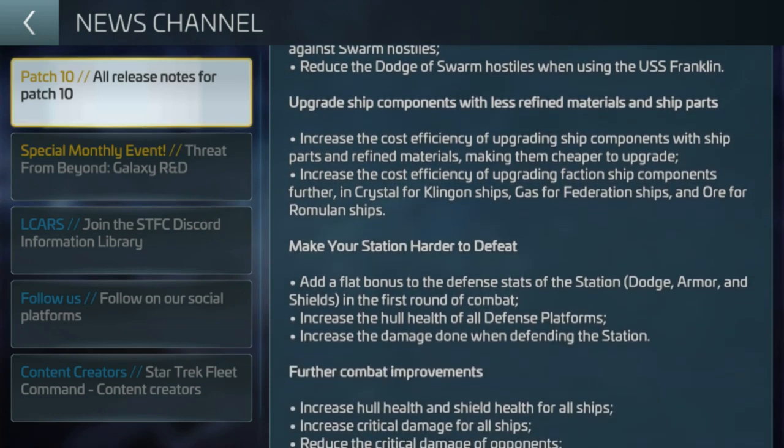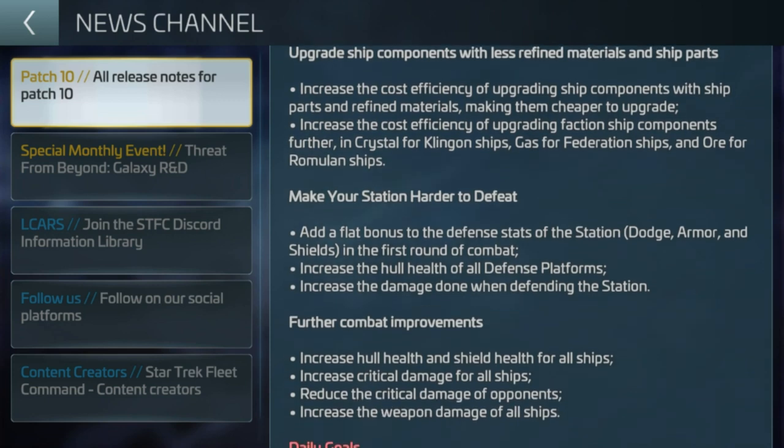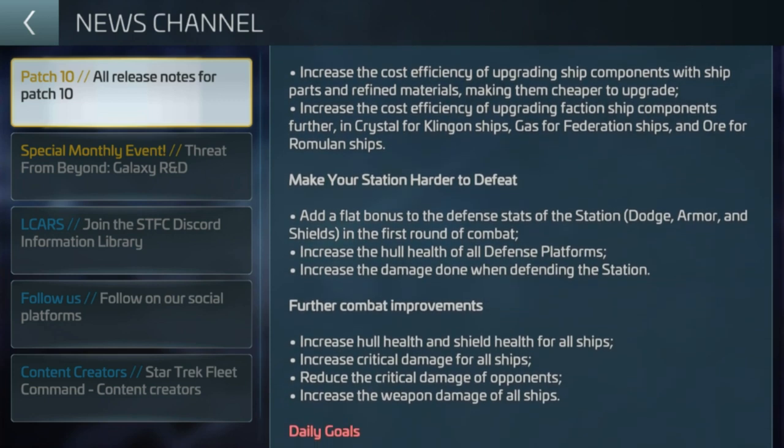Cost efficiency — some people are giving out that costs for some ships have gone up. Share your thoughts on that. And the gas for Romulan — we looked at the research tree: if you're Romulan and working with ore and Romulan ships, tough luck because if I want to get those buffs in the new galaxy research I have to be level 32. I'm Romulan — why can't I do it at the same level as crystal? Why is crystal available but not ore for Romulans?